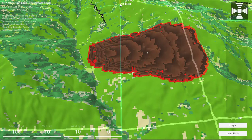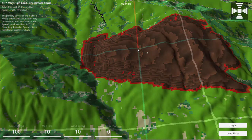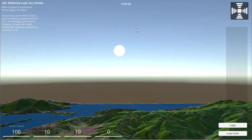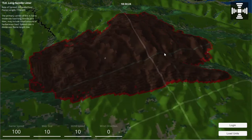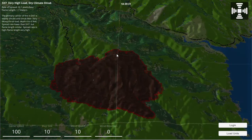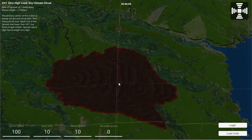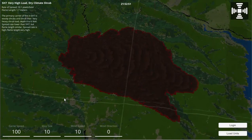If I keep advancing an hour at a time — one o'clock, two o'clock, three o'clock, four o'clock, five o'clock — the sun is almost setting now. This is how far the fire has spread over half a day.